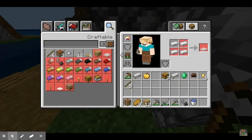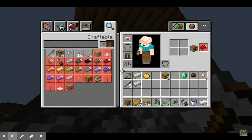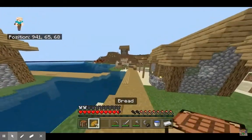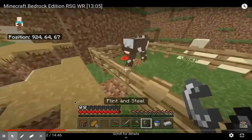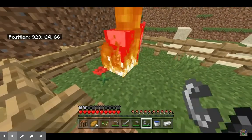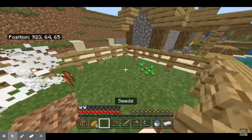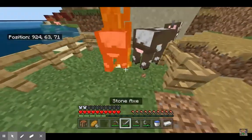Already, this run is on a good pace. He's in a village. He's ready to go to a stronghold, which is a big thing. In bedrock edition, you can see strongholds can spawn pretty close. But in Java edition, it has to be at least 1,600 blocks away in newer versions. So it's definitely an advantage in this situation.